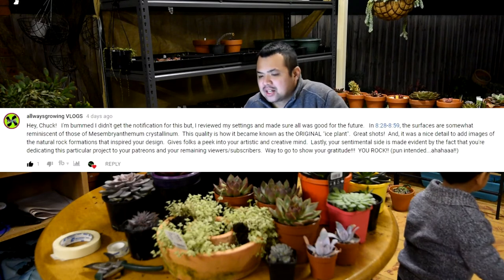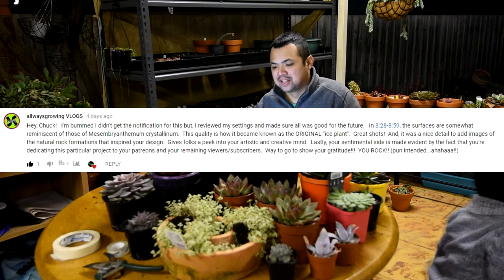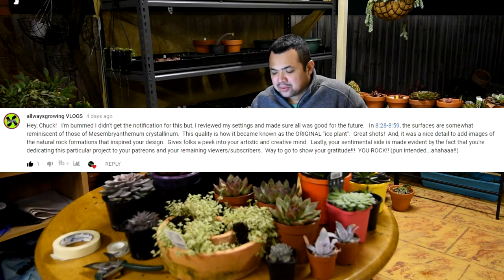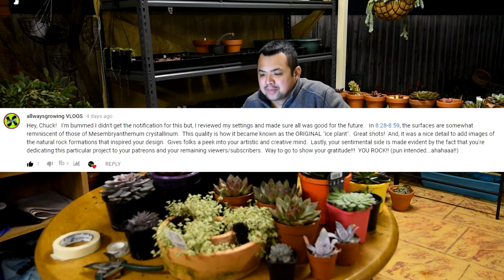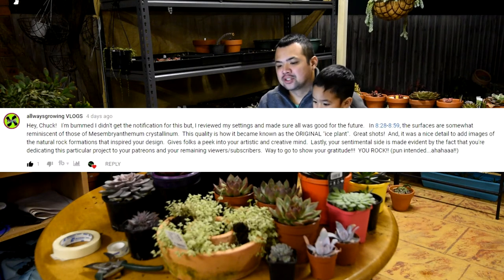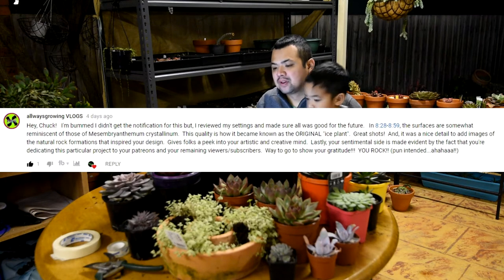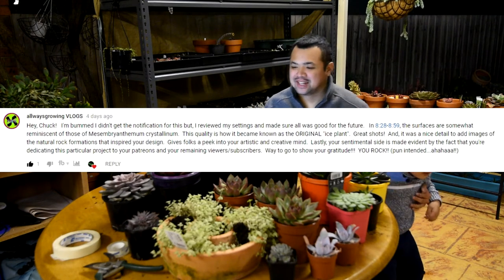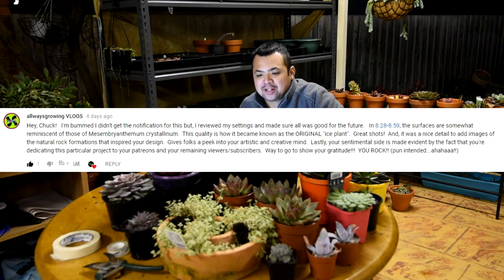From Always Growing Vlogs: 'Hey Chuck, I'm bummed I didn't get a notification for this, but I reviewed my settings and made sure all was good for the future.' So reminder for everyone: make sure to click on the notification bell next to the subscribe button so you don't miss any videos. They also noted that around the 8-minute mark the surfaces are somewhat reminiscent of Mesembryanthemum crystallinum — this quality is how it became known as the original ice plant, so go look it up on Google. Great shots, and it was a nice detail to add images of the natural rock formations that inspired the design.